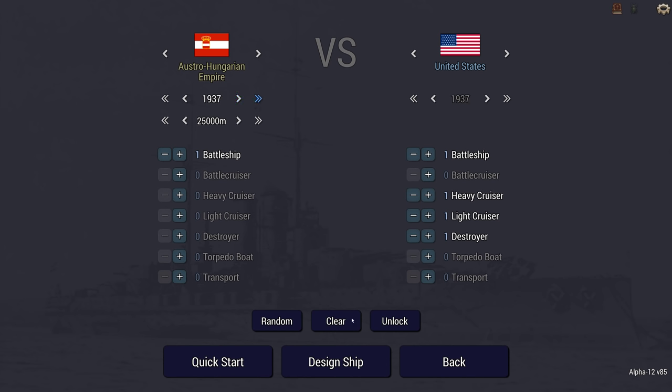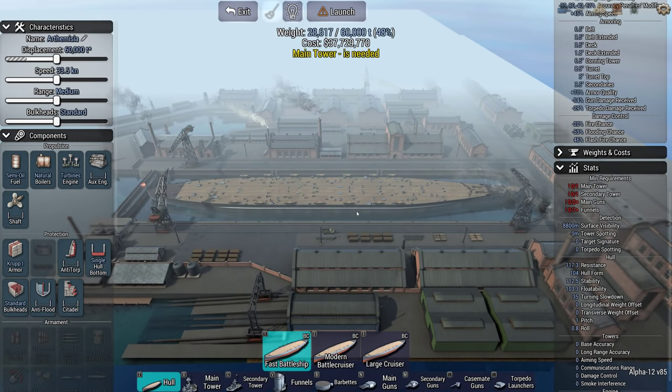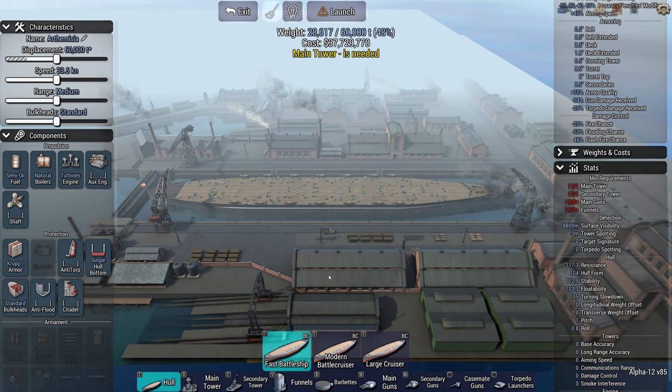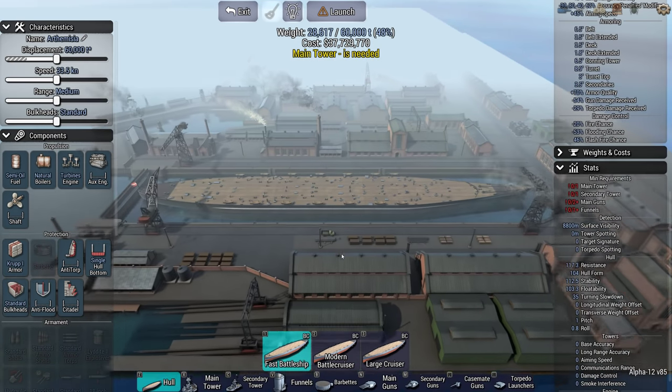Let's go 1935 then so I can try out the diesels, because I haven't looked at diesels yet. Oh, it's a battlecruiser! Good spot, thank you very much Skulgar. It's a battlecruiser called the fast battleship. That is extremely confusing and that's what threw me.